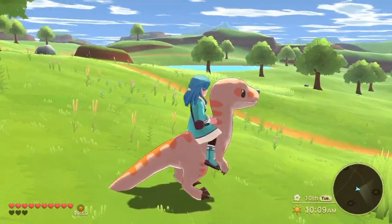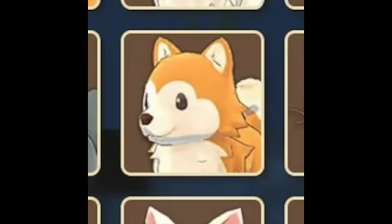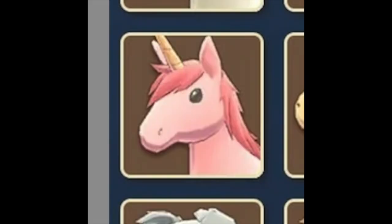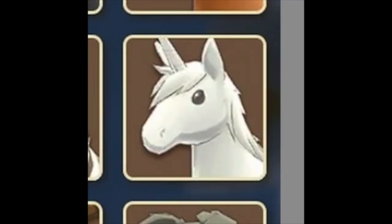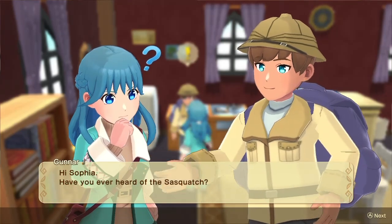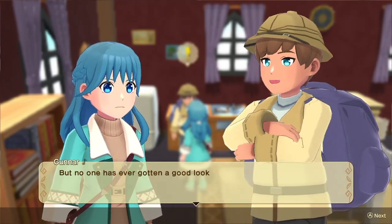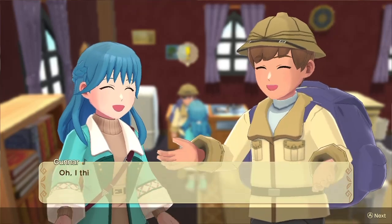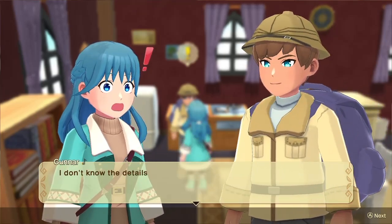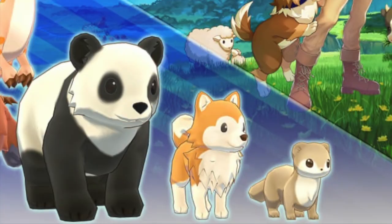In the Animal Avalanche pack you get 10 different animals: a panda, an Asian small-clawed otter, an Akita, an orange velociraptor, a pink unicorn, a white unicorn, and four sasquatches. There's also a little bit of a story about finding the sasquatch with a couple of new quests, a few added scenes, and two additional achievements you can work towards unlocking.